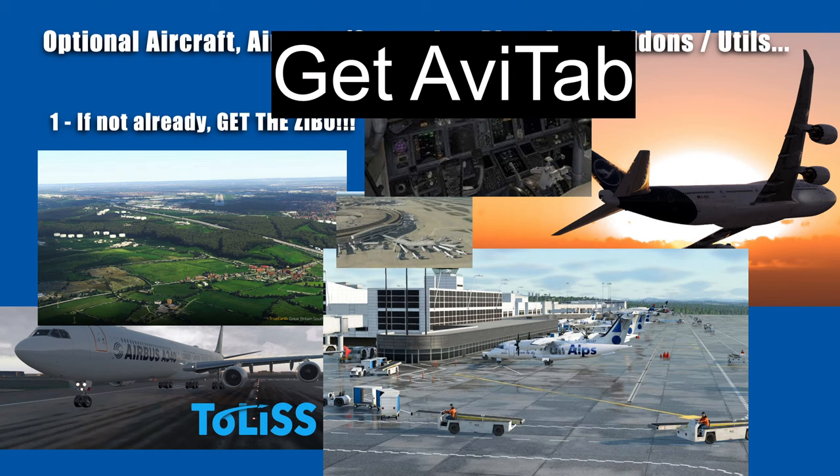AviTab — pronounced like that — is the little tablet thing. If you've seen any videos from the real world in the last 10 or 15 years, you'll see the pilot or co-pilot with all the instrumentation in front of them, and off to the side by the window there's a tablet usually stuck onto the side — that tablet has all the old paper charts in electronic form. That's what AviTab is, and it's completely free. I'm going to call it 100% essential if you want to fly online, because when you fly online on VATSIM people are going to tell you to follow this approach or follow that SID, and you're going to be completely lost without the ability to look up what they've told you to do.